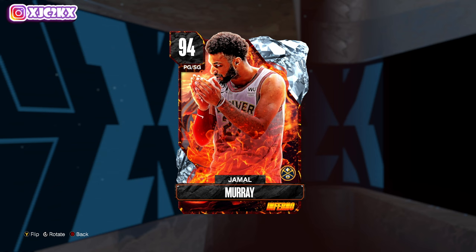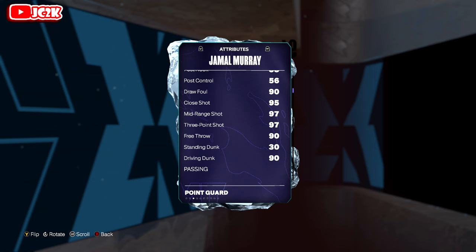And yeah, without further ado, Jamal Murray — 6'4", 98 offense, 93 defense, coming with a 97 driving layup, 97 midrange, 97 three ball, 90 driving dunk, 90 free throw. Offensively looks awesome. 89 ball handle, 92 pass accuracy.